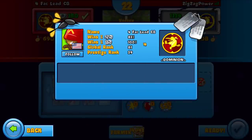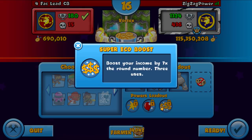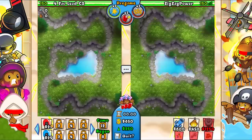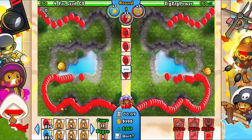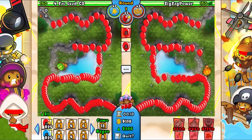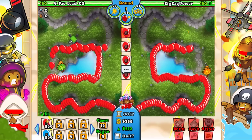Alright, we're against our first grinder here - a Dominion grinder called Four Fact Lead CB. We've got monkey glue, quick shot, and super eco boost. There's no really aggressive powers except for the quick shot. I don't really like that spot for the NG honestly.